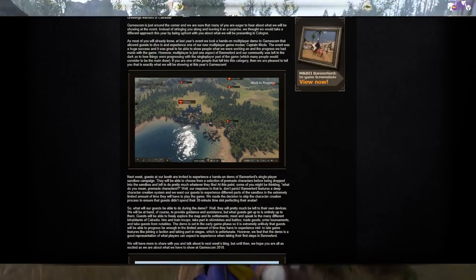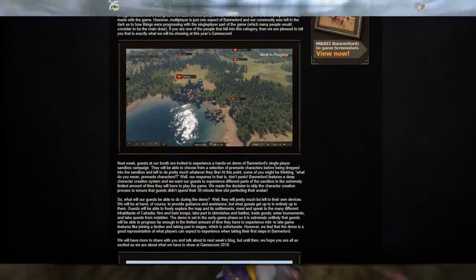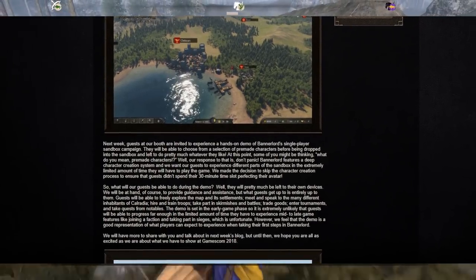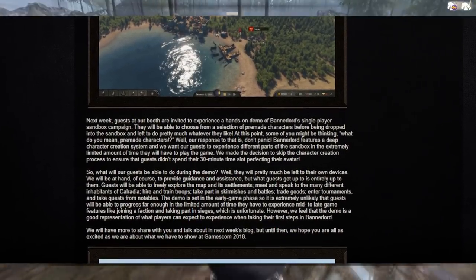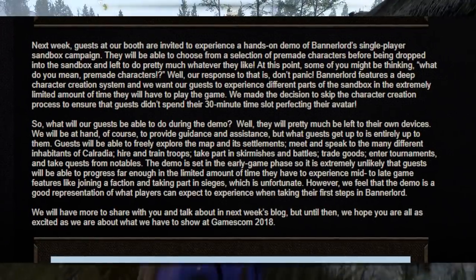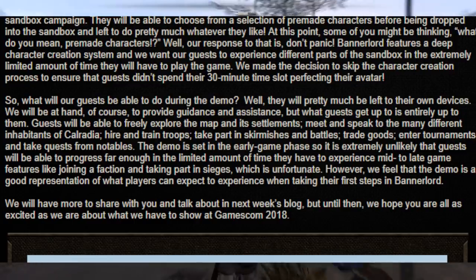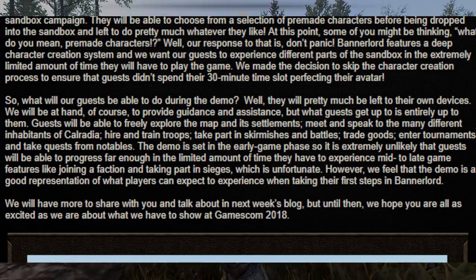I quote: 'So what will our guests be able to do during the demo? Well, they will pretty much be left to their own devices. We will be at hand, of course, to provide guidance and assistance, but what guests get up to is entirely up to them. Guests will be able to freely explore the map and its settlements, meet and speak to the many different inhabitants of Calradia, hire and train troops, take part in skirmishes and battles, trade goods, enter tournaments, and take quests from notables.' The demo is set in the early game phase, so it's extremely unlikely that guests will be able to progress far enough in the limited amount of time they have to experience mid to late game features, like joining a faction and taking part in sieges, which is unfortunate.